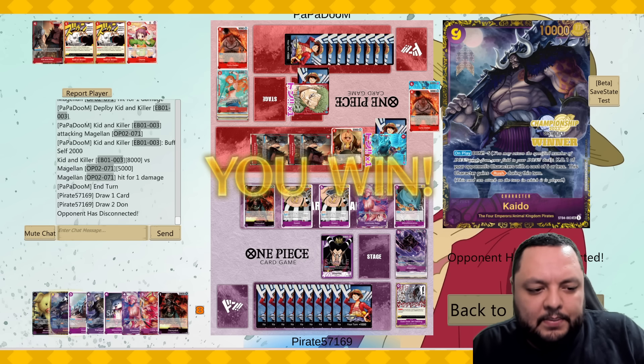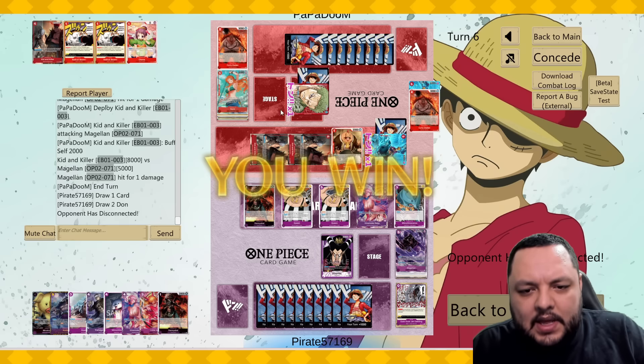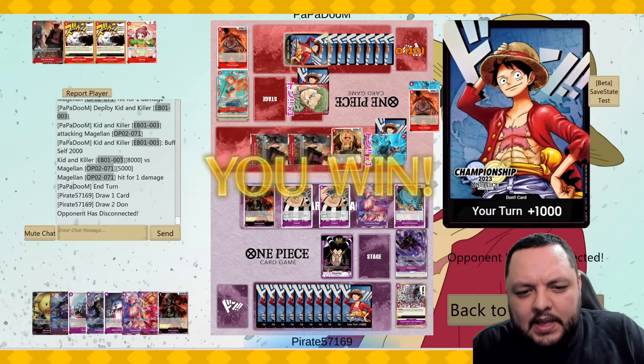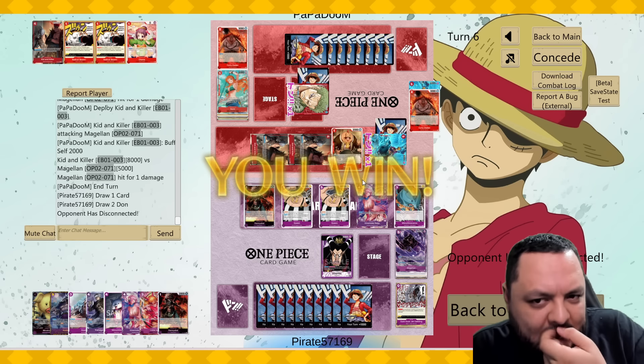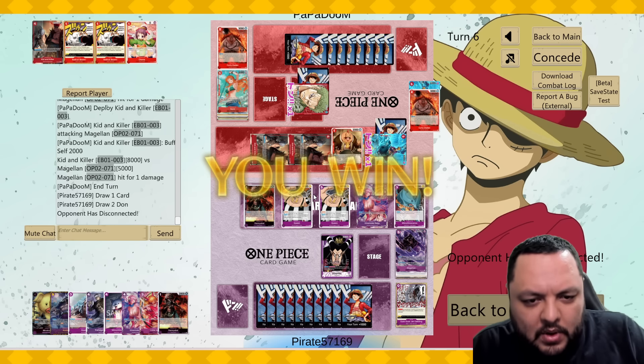My turn would consist of playing the Kaido, removing this guy, attacking his leader. He would have come out of everything and then had one more turn to try to kill me — which could have worked, but I would have had two Queens up, so much more difficult.